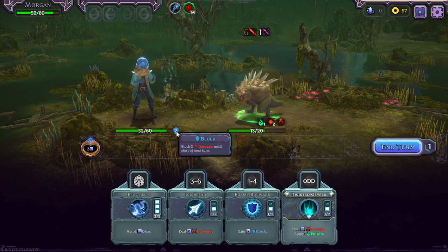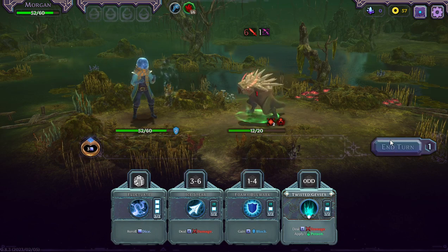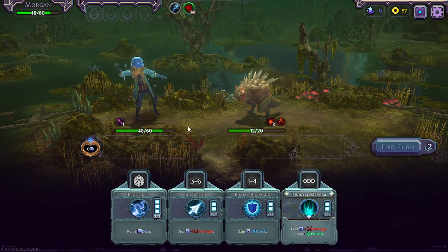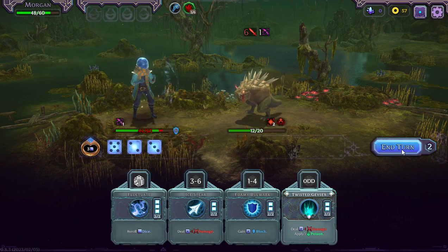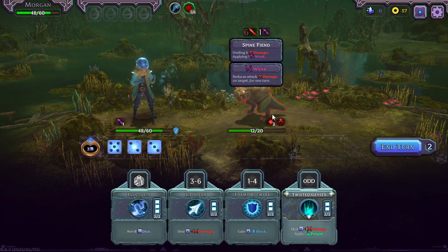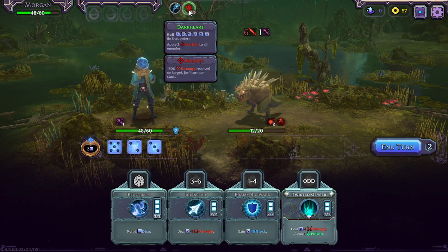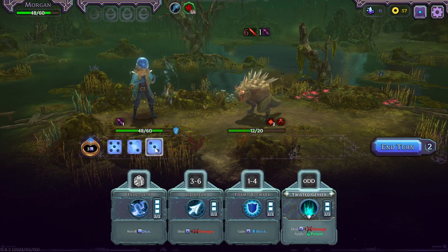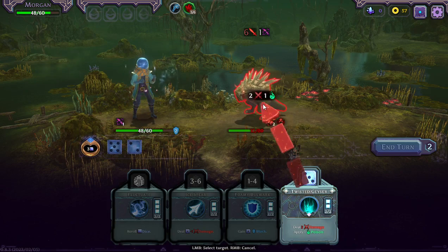Two will block two damage, then four will be the health I lose from his six attack. He just got poisoned so he's lost one. More dice — until end of turn, four attack damage. I've got two block going down to zero. Three on six now, so I've done one, two, and three. Let's put three in here. He's not going to take poison damage at all — oh, he's got some poison damage now.